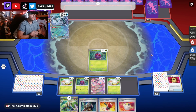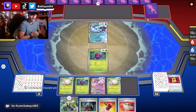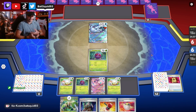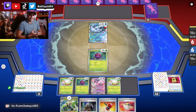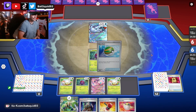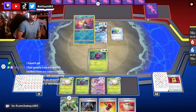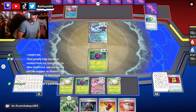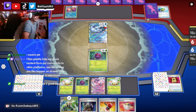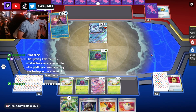I've seen people double-sleeve them — they'll get these ones, put them first, and then get a clear Dragon Shield and put it over so it's easier to shuffle, holds up better, and you can still see the cute design. That might be something to do. Yeah, it is expensive. The sleeves are expensive — 11, 12 bucks.